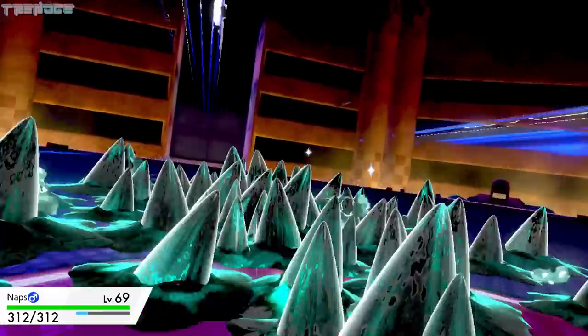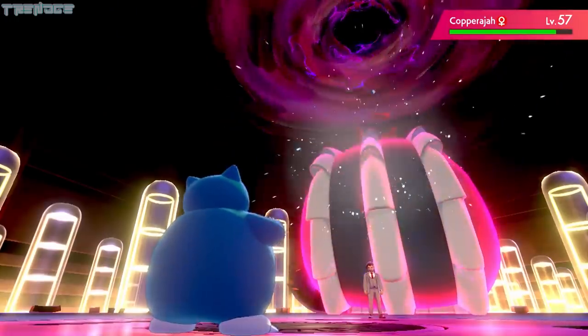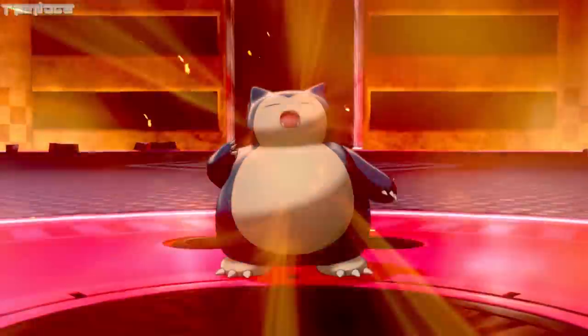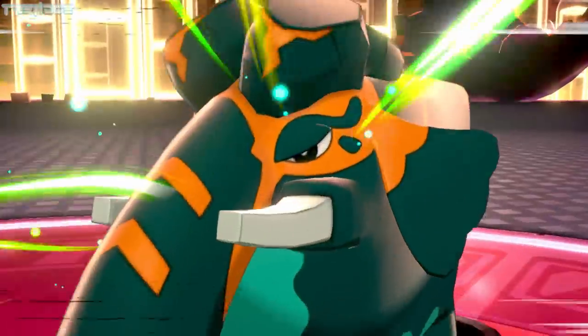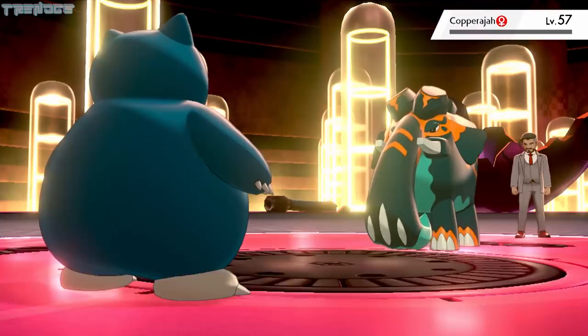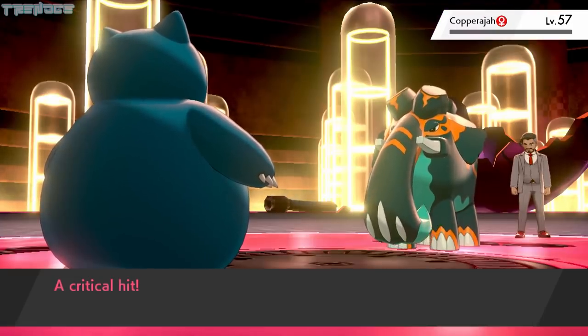Chairman Rose's last Pokémon is his G-Max Copperajah, who doesn't deal much damage to Naps. Naps attacks with Snipe Shot and Thunder Shock before Copperajah returns to normal, and then Metronome becomes Heat Wave. We take three more Iron Heads and nearly lose the battle, but we get lucky and use Attack Order to defeat Chairman Rose.